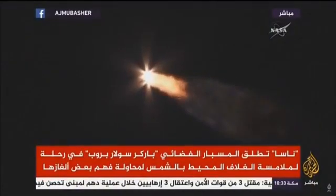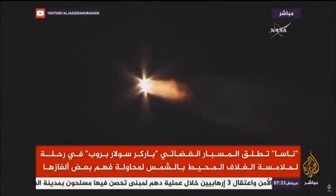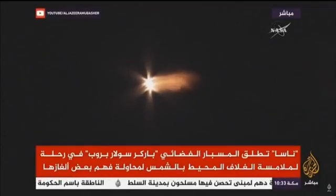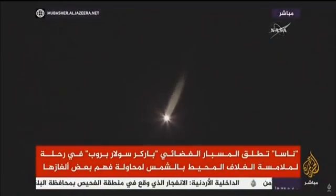ACS press valve has been opened. Forward booster looks good in the Marshall thrust mode. One minute, 45 seconds into flight. Trajectory continuing to look good right down the middle of the range track. ACS pressure response looks good. Two minutes, ten seconds in. Strap-on boosters continue to look good in the full thrust mode. Core booster looks good in the partial thrust mode.